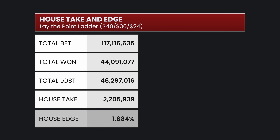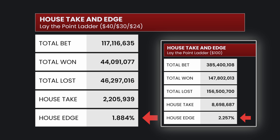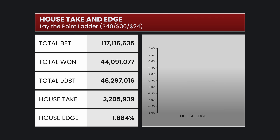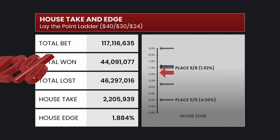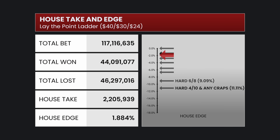Let's look at the performance from the casino's point of view. The total bet was $117 million, with $44 million won by the players and just over $46 million won by the casino. The difference is a house take of $2.2 million and an overall house edge of 1.884%. That's a little lower than my other video where we were betting $100 even on each of the box numbers, because we're making proper bets here. The house edge can vary based on rounding of payouts and the VIG — it can actually go all the way up to 9.72%.